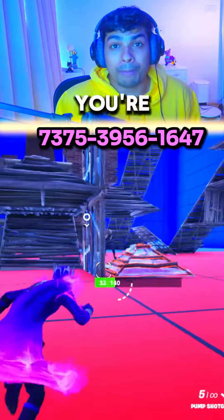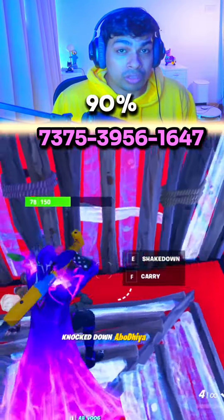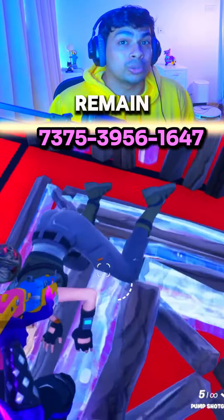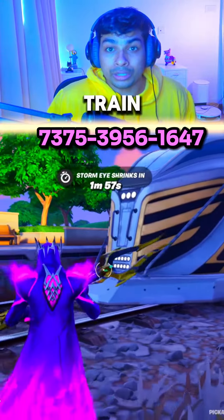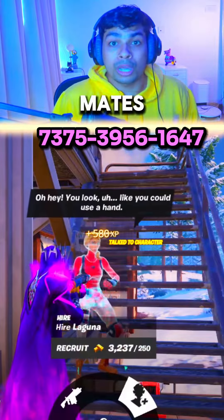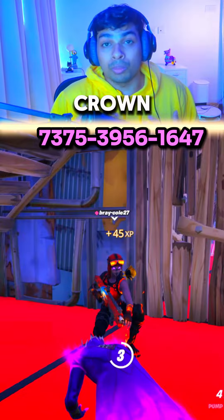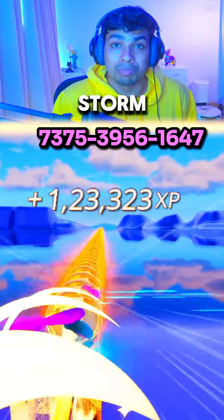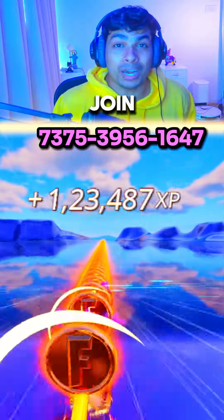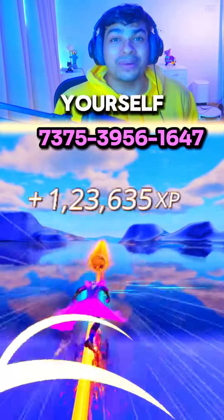Once you're done with this map, about 90% of the tasks will be complete. Only a few things remain that you'll need to do in battle royale: travel a distance while on a train, hire characters or revive squad mates, earn or pick up a victory crown, or emerge from water or damage opponents before the second storm circle. So join this map right now and claim yourself the free core skin.